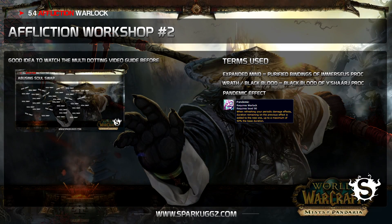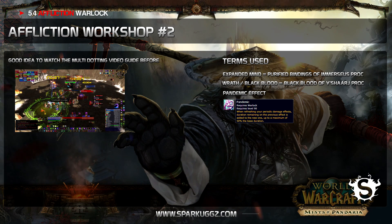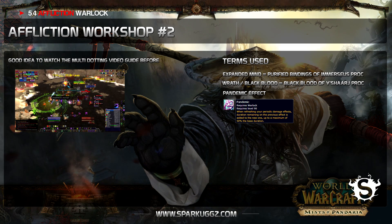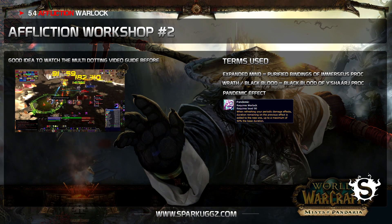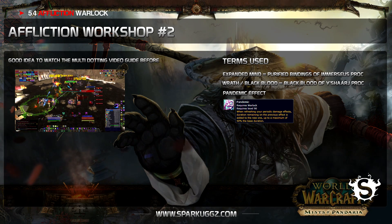Hey guys, welcome to another Affliction episode. Today we're taking a look at a Fallen Protectors kill from a guy killing 14 heroic bosses. There's still a lot to learn from it, so hang on tight while we walk through some playstyle errors and I give tips and advice on how to handle the fight. First off, you always need to play Agonizing Darkness for this fight — we do not need Keljaden's Cunning, so make sure you spec that since this guy didn't.